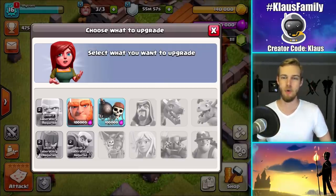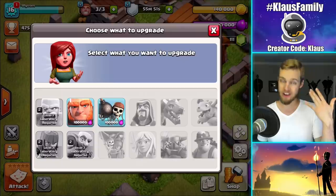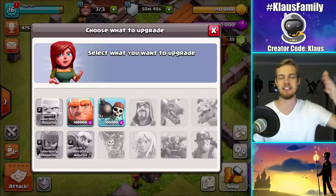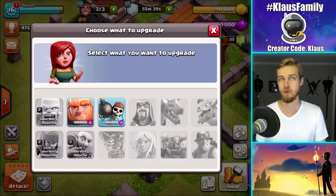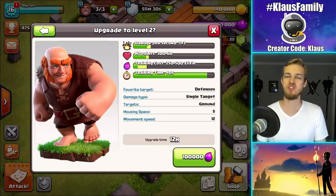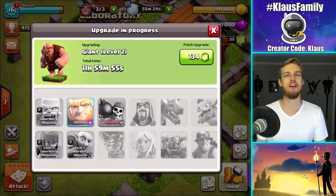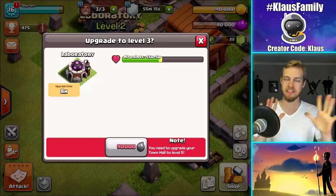Unfortunately, at Town Hall 4 you really only get two choices for things that you can upgrade. If you maxed everything at Town Hall 3, which I highly recommend — and I recommend that for every Town Hall level — if you're a Town Hall 9, max your Town Hall 9 lab and then move up to Town Hall 10 so that you don't have to play catch-up the entire time. I've preached on that for four and a half years as a YouTuber. Now let's upgrade the Giants — 100,000 elixir, 12-hour upgrade. Bam. I can't upgrade the lab again because I have to be Town Hall 5, so the lab is done for the day.